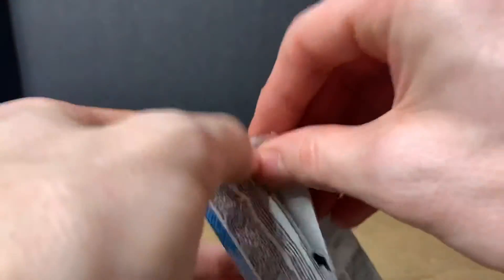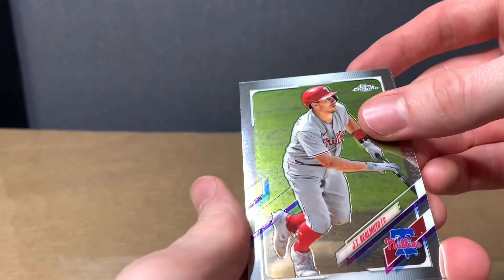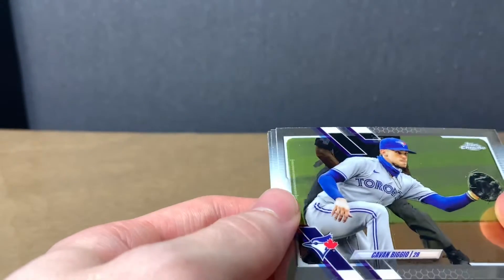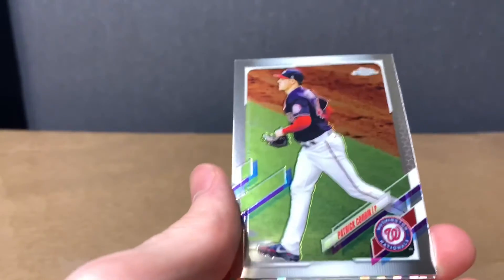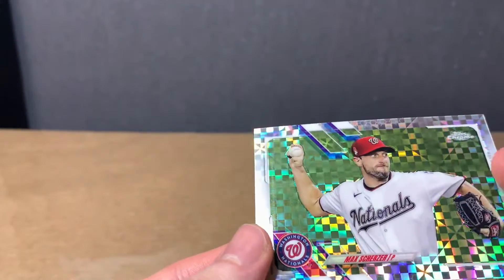Two packs left. JT Realmuto. Cavan Biggio. Louie Garcia — and that's a rookie. Patrick Corbin. And Max Scherzer.